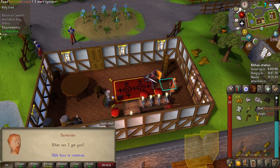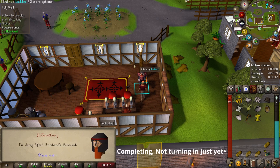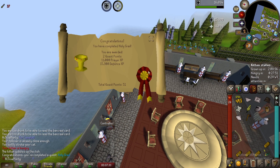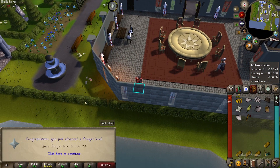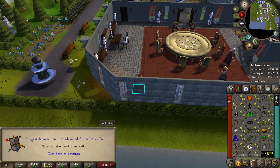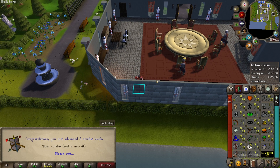Here is me turning in the bar crawl - I forget what you need it for but it's for multiple quests, so it's nice to have that one out of the way. Last but not least, we turned in Holy Grail, which is huge for the defense and prayer experience. I think this got me up to about 37 defense, so without training any defense we already have a decent level. At this point we are all caught up and the rest of the clips hopefully will have audio - this is the end of the voiceover.